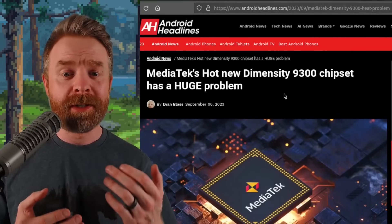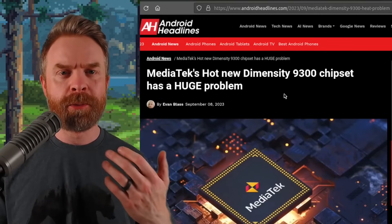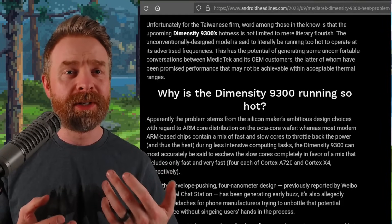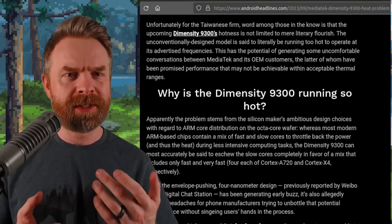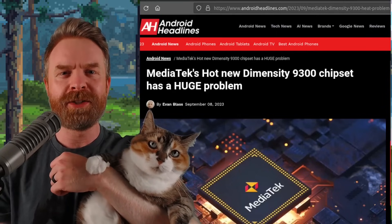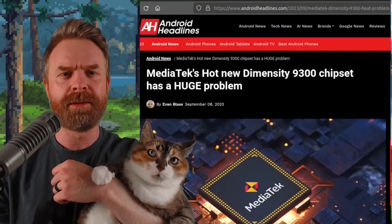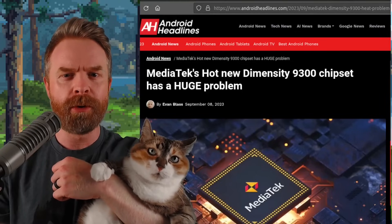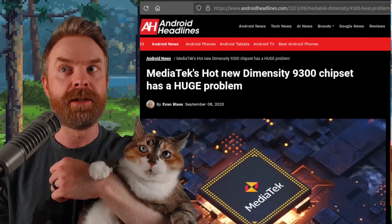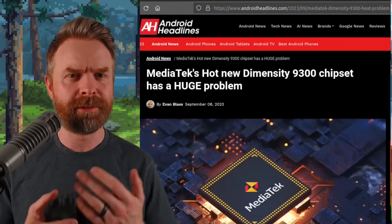Next up, we're talking about MediaTek and their upcoming Dimensity 9300, and there may be a pretty big problem with performance and temperatures. Android Headlines is reporting that the biggest problem with the Dimensity 9300 is that it may be running too hot to support even its reported speeds. If the chip gets too hot, performance gets throttled — and if the chip is overheating at base frequencies, that may be a massive problem. From an emulation standpoint, I'd argue the 9300 could be a total disaster, since emulators really push the CPU and generate even more heat, resulting in thermal throttling and lower performance. The 9300 is set to be unveiled pretty soon, and only time will tell if there actually is a temperature issue.